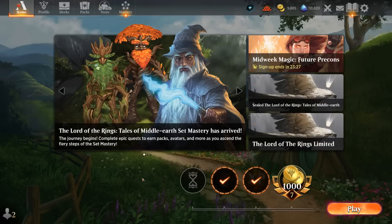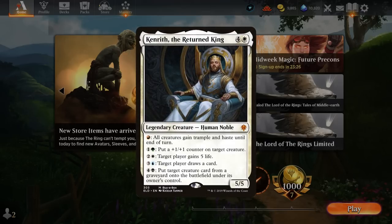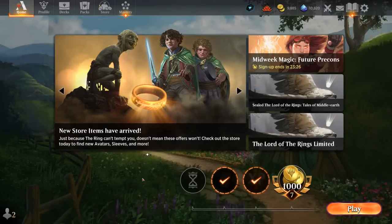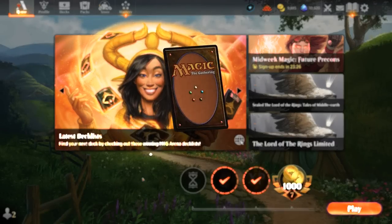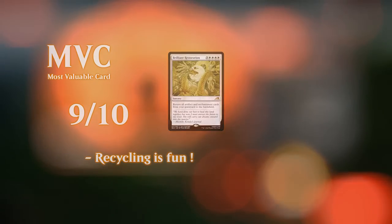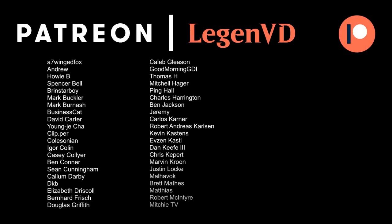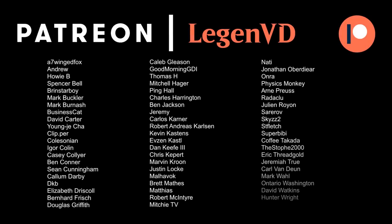Overall, quite pleased with how this Tom Bombadil deck turned out. It's not quite as oppressive as some other five-color commanders like Golos or Kenrith — at least it's a thematic deck that needs to be built around, and the overall card quality isn't quite as high as some other five-color decks. But when it works, Tom can be incredibly powerful, getting to cheat those expensive sagas into play. That's going to do it for today's gameplay. Thanks for watching, hope you enjoyed, and as always have a nice day. Thank you to all my patrons, and you can become a patron yourself today and decide the topic of future videos at patreon.com/legendvd.